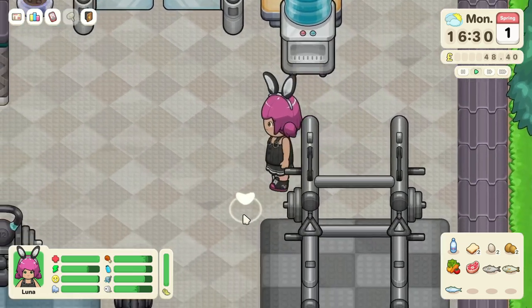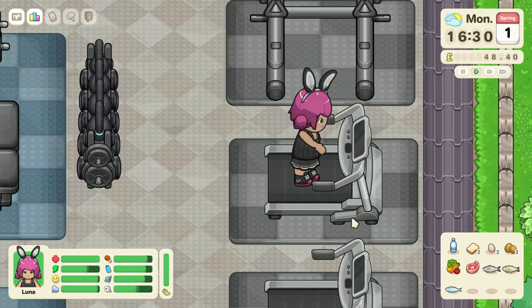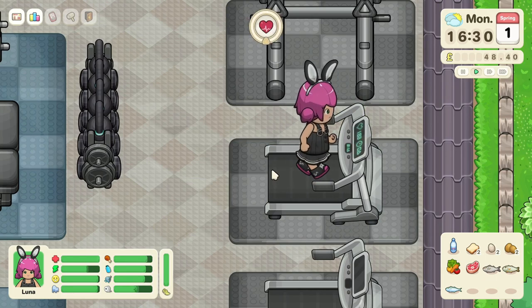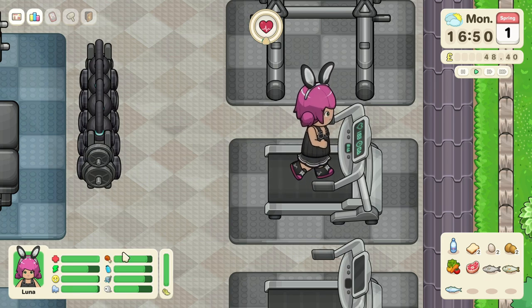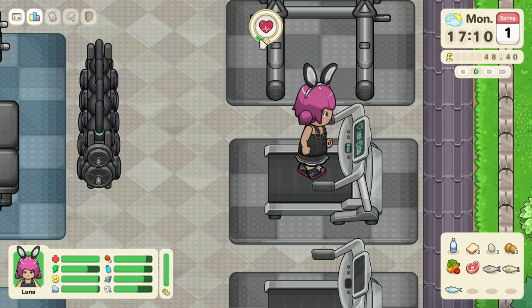Everything in the gym just looks so realistic. A lot more things are usable now compared to my first playthrough. You can see a health bar going up as you exercise. I also like that there's both a hydration stat and a hunger stat — that's a cool little touch. The bar fills up green as you work out. Totally random moment in the video, but I was so excited to start — we need to do our notification shoutout!